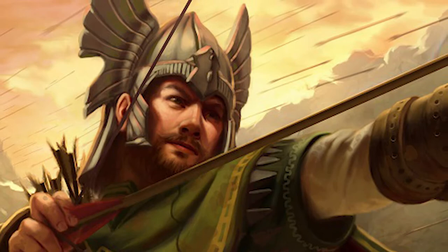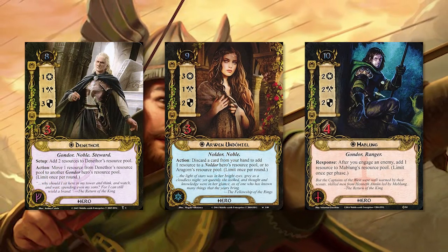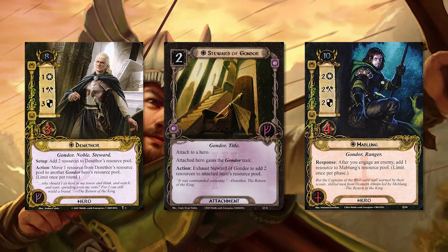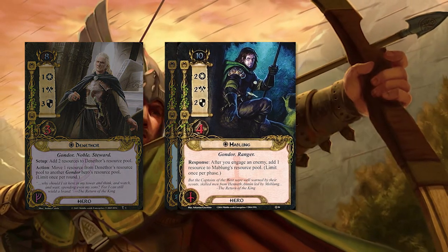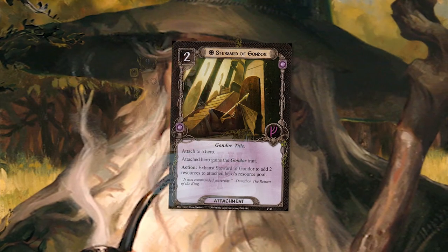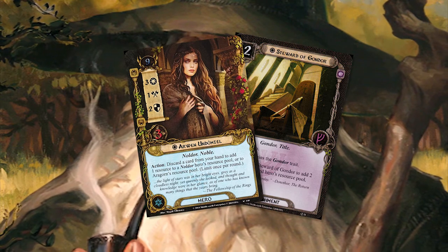So how do you get seven resources per round? Each hero gains one resource at the beginning of each round. Steward of Gondor gains you an additional two. Arwen's ability gains you one more, and your seventh resource is if you engage an enemy. Gameplay is very straightforward — play Steward of Gondor on Arwen, and with her ability you can gain a whopping four spirit resources each round.